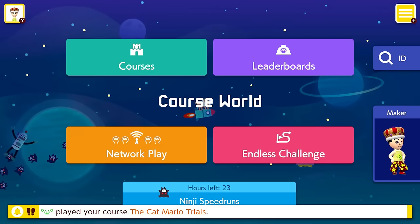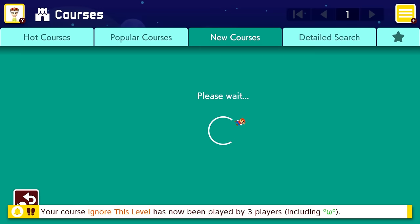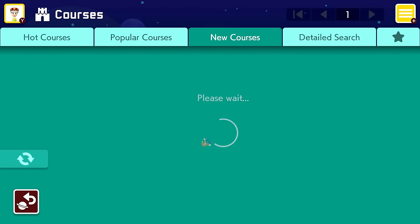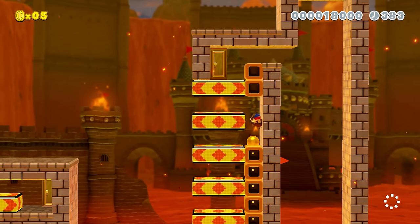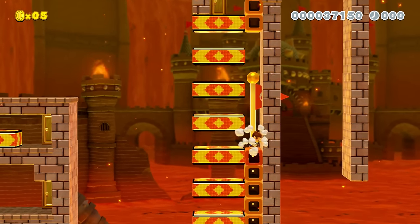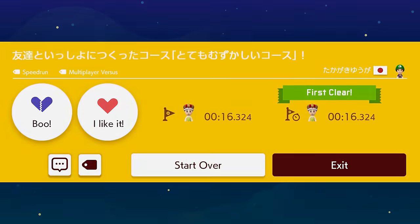The first method is just getting first clears. Go to the level search, go to the new tab, play the first level there and beat it — or skip it if it's too hard. Since you're the only one who beat it, you'll have the world record. Make sure to play these levels quickly so your records don't get stolen. This method is best when going for all the costumes, as there are also some costumes for first clears we'll talk about in a bit — so it's like knocking out two birds with one stone.